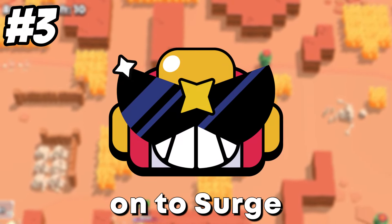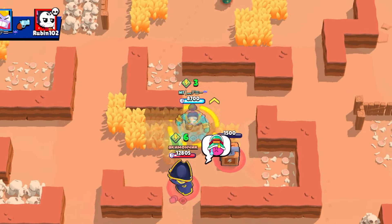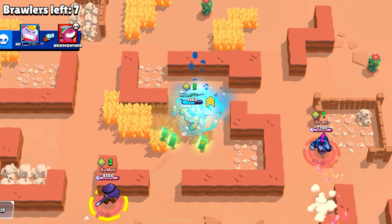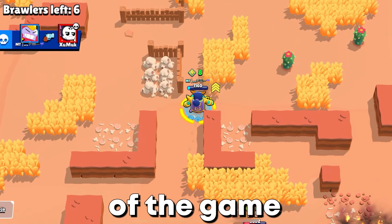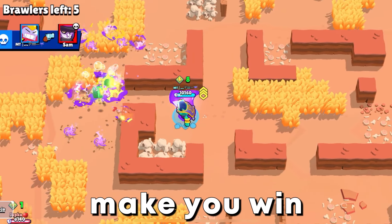Let's move on to Surge. Surge is, in my opinion, one of the best brawlers in the game. Your skill level can be very high, which makes it fun to play. You're good against any brawler from level 3 and up. Make sure you focus on gaining levels in the beginning of the game and only then on cubes. Your levels will make you win.